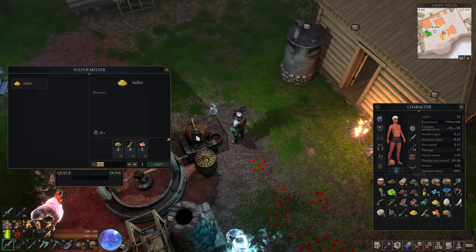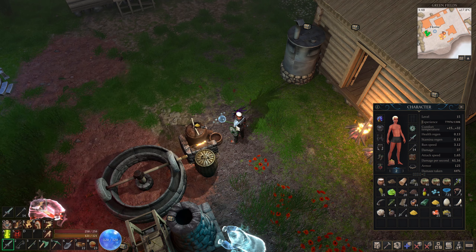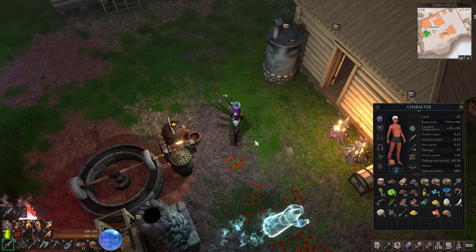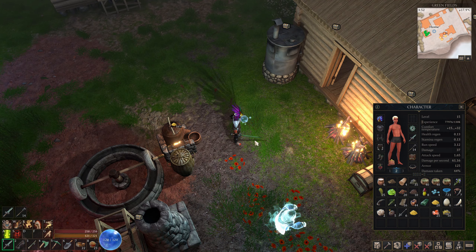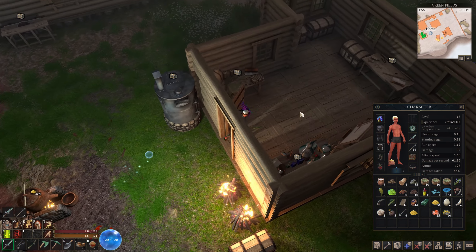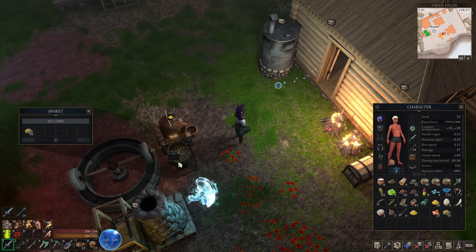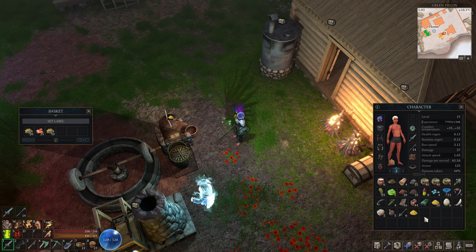Hello survivalists, welcome back to Force of Nature 2: Ghost Keeper. Making some sulfur because the whole dynamite thing needs sulfur, saltpeter, all that stuff. I've been making some so we should be set for today, but I'm preparing for the future. Let me go ahead and put some of this stuff back away.